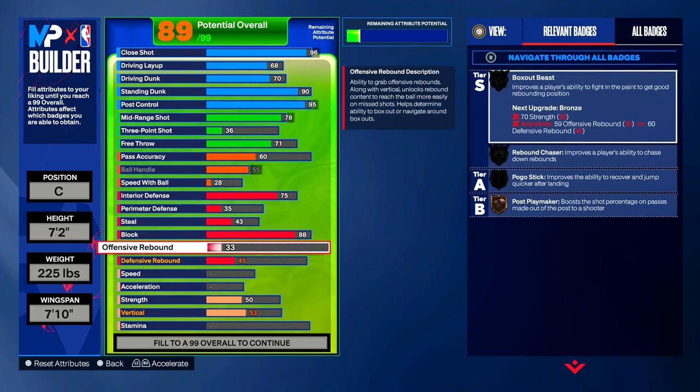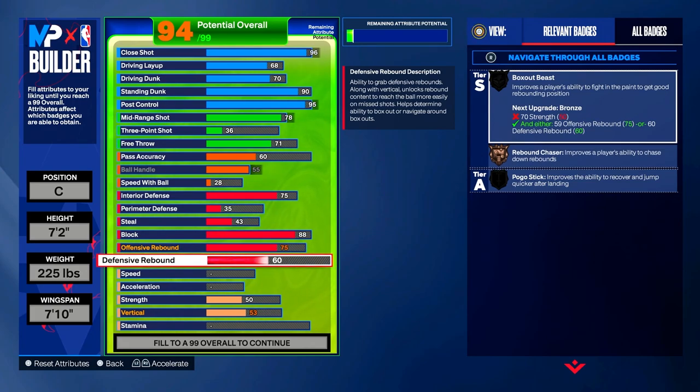Offensive rebound: put it to a 75, which gives you bronze Rebound Chaser, improving a player's ability to chase down rebounds. If you can get that badge any higher than bronze, highly recommend it so you're not struggling for rebounds. Defensive rebound: put it to an 88, which should get you Rebound Chaser on silver. Silver is pretty good, but gold or Hall of Fame is highly recommended.